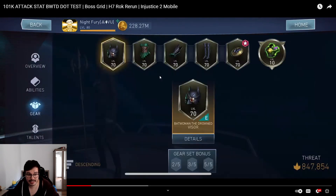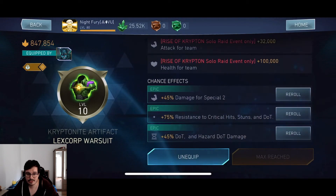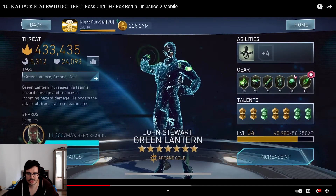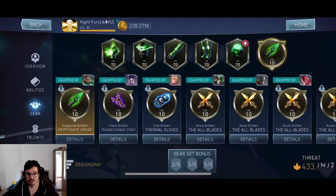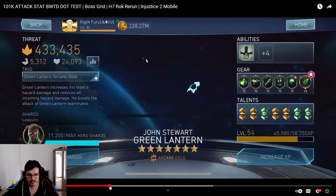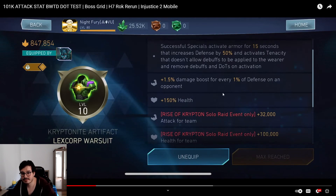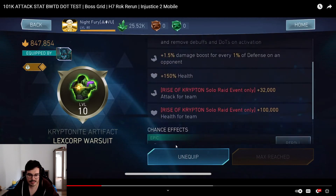Batman the Drowned is going to have another level 10 Lexcorp Warsuit. The active effect of Lexcorp Warsuit isn't going to do much for her — it gives you armor pierce on specials and a little bit of a shield. It also gives you a damage boost for each 1% defense on the opponent, which could be interesting to test against a fortified boss. He's also got some hazard DOT in here. But let's get into the actual fights.